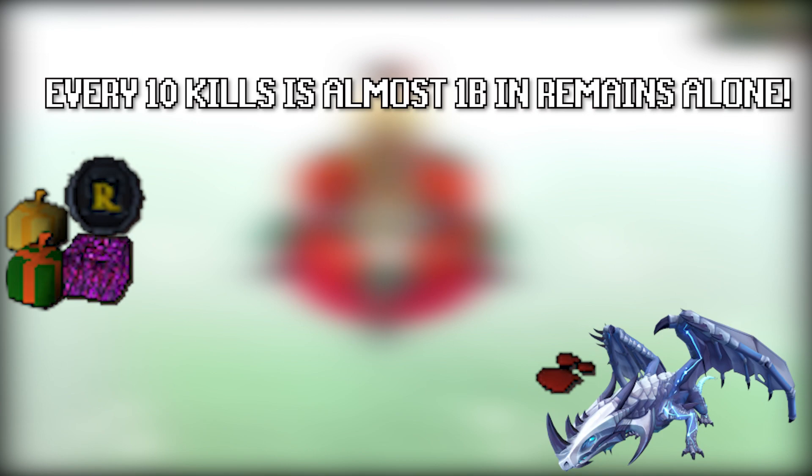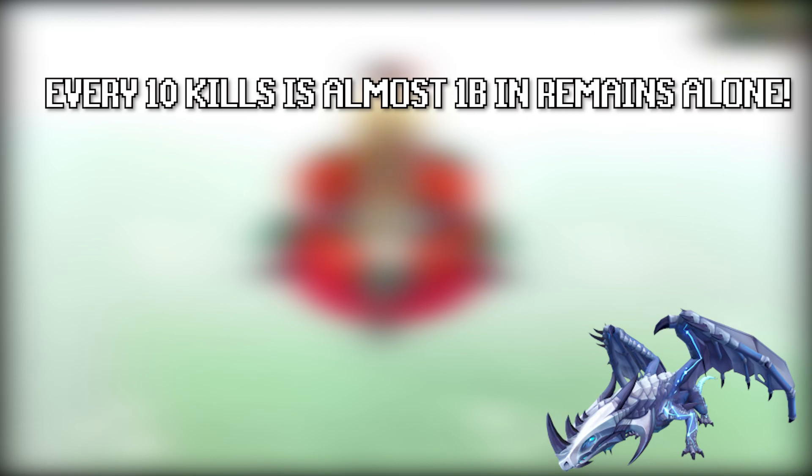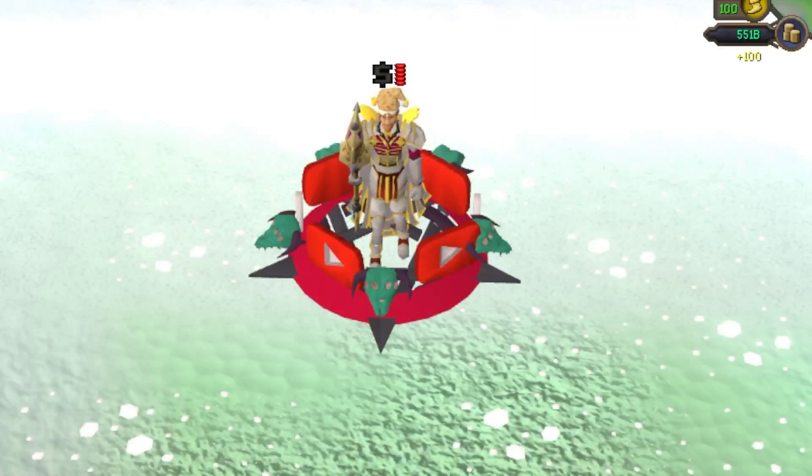The other thing would be his draconic remains — those are like the main money maker. By the end of the trip you'll have a lot of them, and you'll realize that a bulk of your money is in those remains. You can choose to either sell them or turn them into Lodzmak keys if you're trying to finish the log, though typically if you're going there for money you don't want to do that.